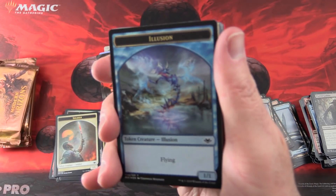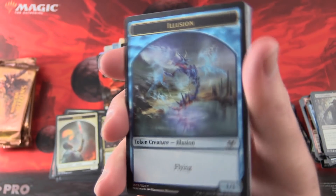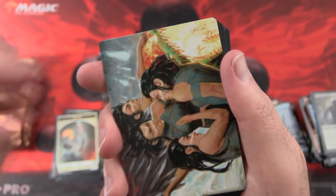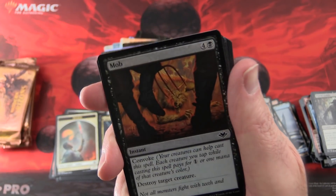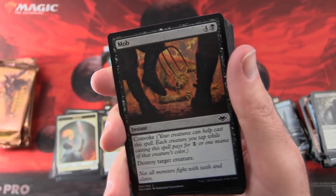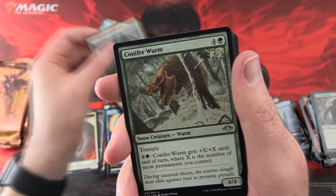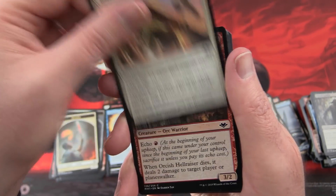Where are the crazy pulls here? Is this a foil? Yes — this is a foil Illusion Token, that's pretty cool. Very strange scene — not sure what's happening there. Snow-Covered Plains and a foil mob. The rare is Archmage's Charm. And First Sliver's Chosen, Conifer Worm, and Battle Screech.